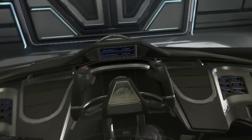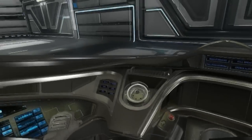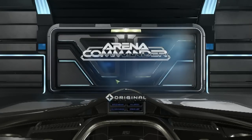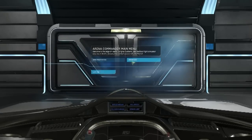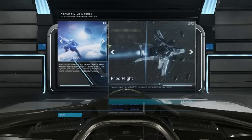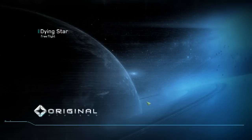The 325A has a better power plant and shield generator, and the Class 2 gun in the nose is a little bit different too. We'll do a drone sim - this time we'll do it on Dying Star. We'll save the best for last: the Vanduul Swarm with the Hornet.